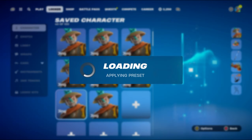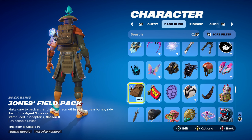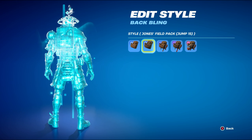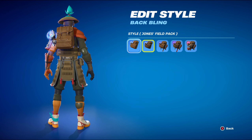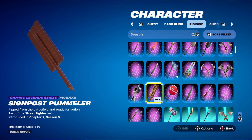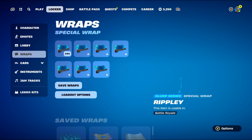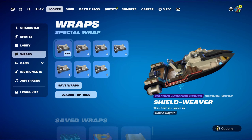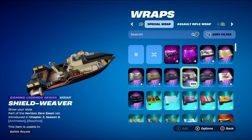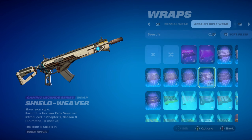For combo number 9, I thought I'd go for a brown-themed back bling again, which is the Jones Field Pack, part of the Agent Jones set, introduced in Chapter 2 Season 6's Battle Pass. I'm using the second style, Jones Field Pack Jump 15, but the standard style works nicely too. The pickaxe is the Signpost Pummeler, part of the Street Fighter set, introduced in Chapter 2 Season 5 — a Gaming Legends Series pickaxe mainly used for the brown design. The weapon wrap is Shield Weaver, part of the Horizon Zero Dawn set, introduced in Chapter 2 Season 6 — an animated and reactive Gaming Legends Series wrap using brown, white, and blue. I really do rate this weapon wrap; it goes pretty nicely.